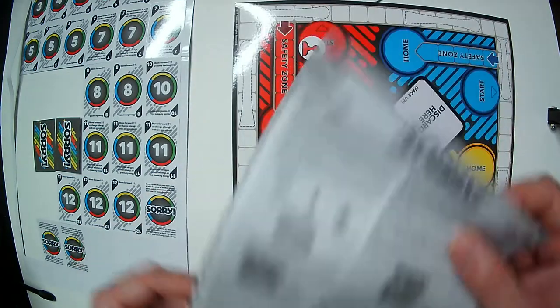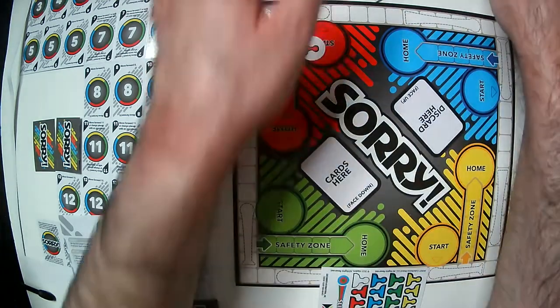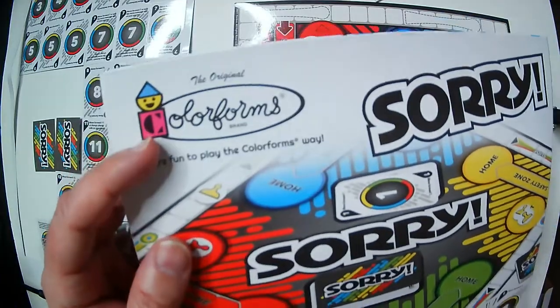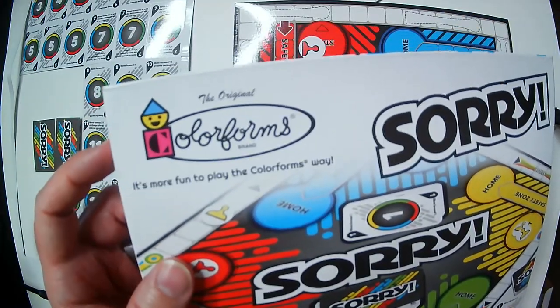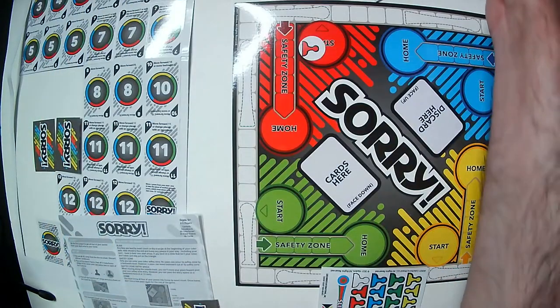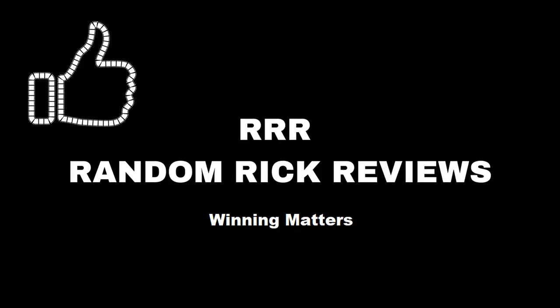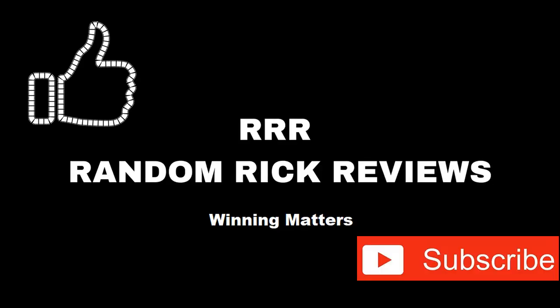It comes as a complete Sorry game with instructions — short and simple. These are at Dollar Tree currently, along with some other classic board games, and it is the original Colorforms brand. Thanks for watching — have a good day or night wherever you are. Remember to like, comment, and subscribe to help the channel grow.